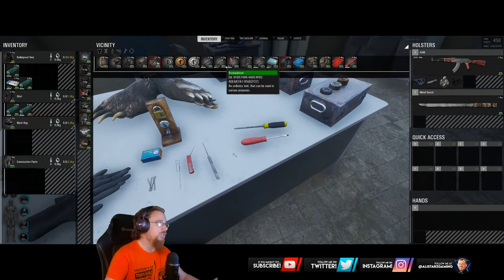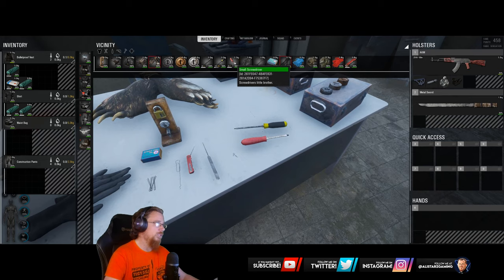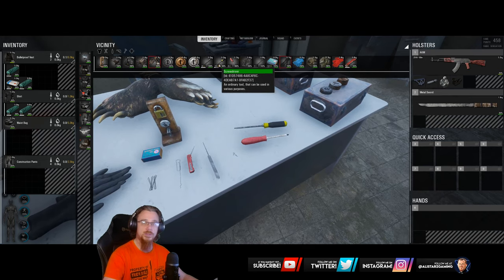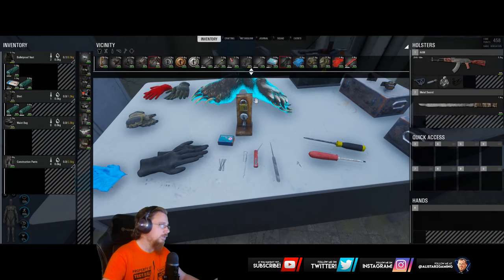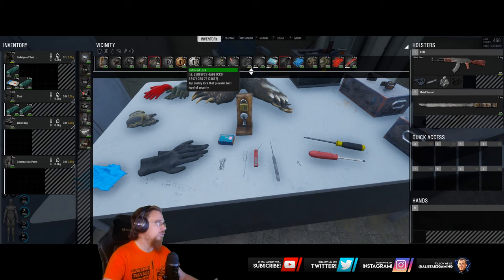We also have two types of screwdrivers: you have a maximum of three for the red ones and a maximum of 40 for the yellow and black one. That's it for the lock picks and locks.